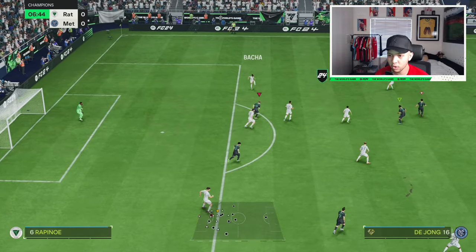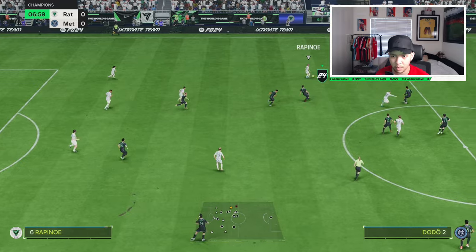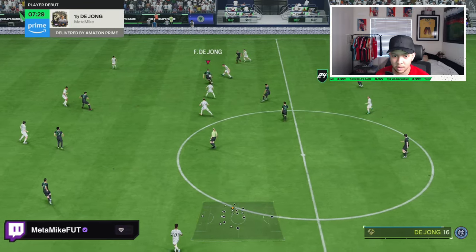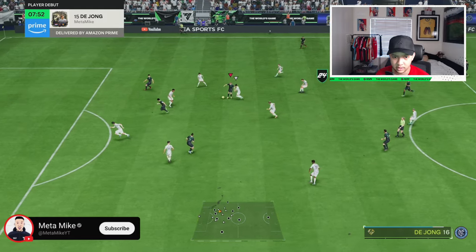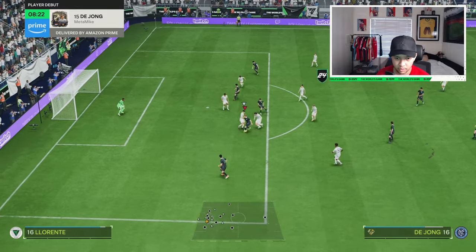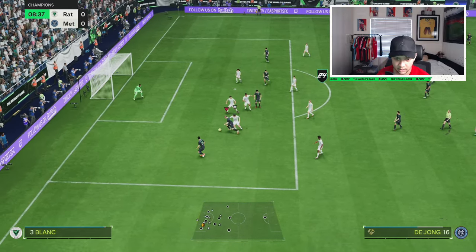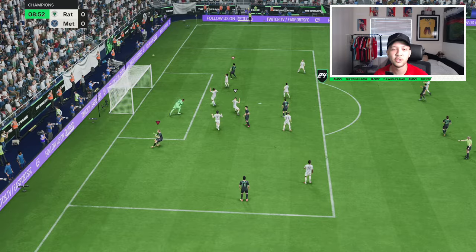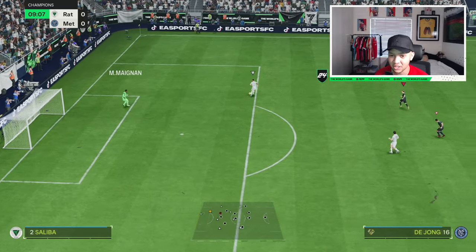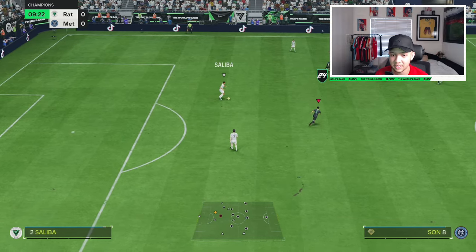Frankie de Jong is very aggressive at that RCM spot — it's literally what you need, especially if you need him as an offensive CM. He's going to be up there because of the high attacking work rates. Dribbling seems to do well. Step over — we try to green time but the gameplay is a little bit heavy. That was a very nice transitional run, which is exactly what you need from a CM.